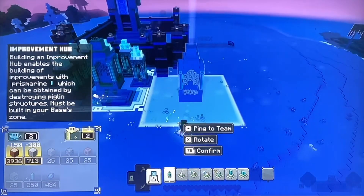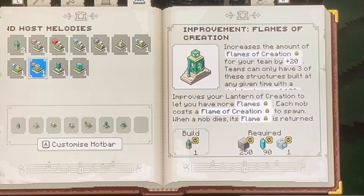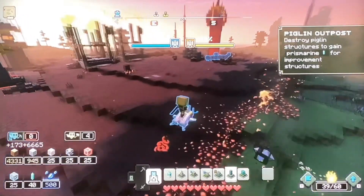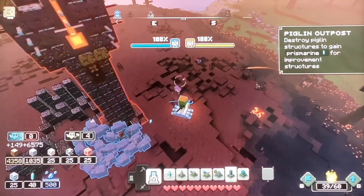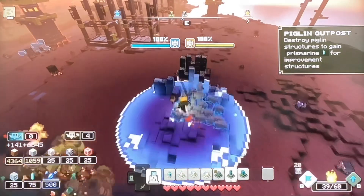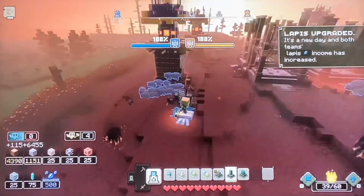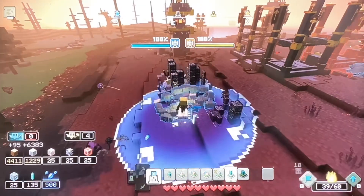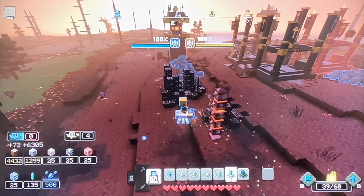Now moving on to what I think is the best Improvement in the game currently — the Flames of Creation Improvement — which when built increases the amount of mobs you are able to spawn by 20. However, there is a catch: you cannot increase the amount of mobs you can spawn once you've hit 100. So it is only worth building three of these improvements, as building any more will not increase your spawn cap and you'll have just wasted precious Prismarine.